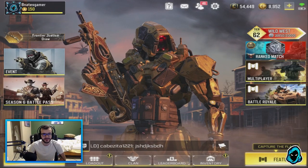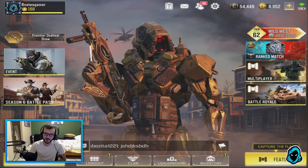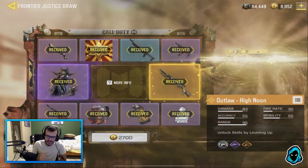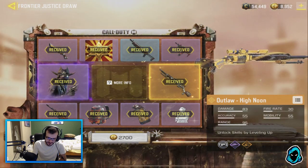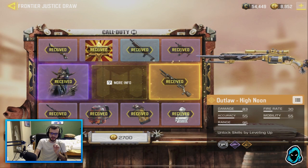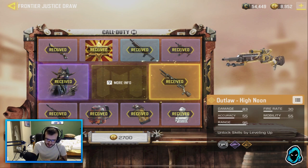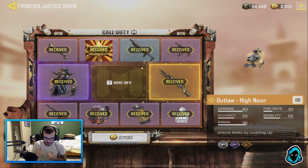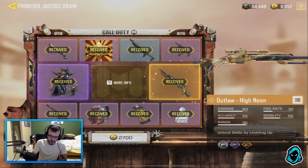I'm back with another Call of Duty Mobile video and you guys are going to see brand new gameplay of the Outlaw High Noon Legendary, which is insane looking. This was via Lucky Draw, which unfortunately really, really sucks. Full disclosure, COD points were sent to me from Activision, so thank you guys so much for that.